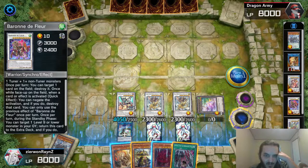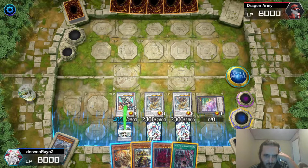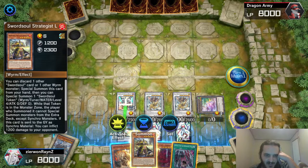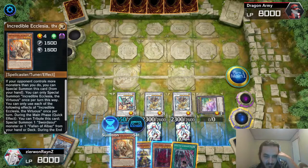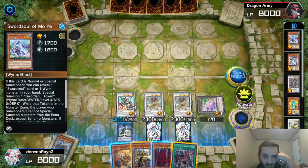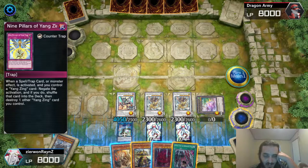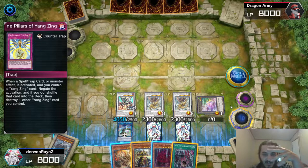When you summon — whichever your third summon is — you want to summon it here so you have the extra zone. Strategist can summon then. But as you see, I didn't even use my Normal Summon — I didn't need to because I had two Tenyis. You're going to end board with these three and Baron, which is going to be four Omni-Negates.